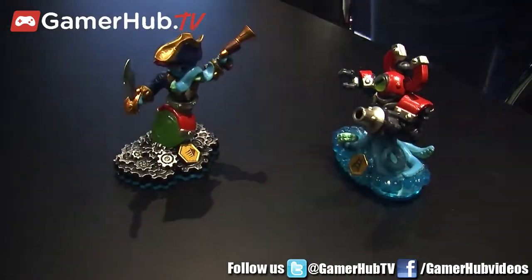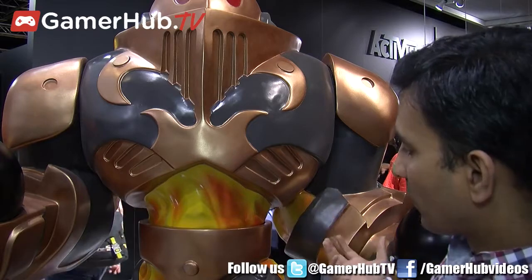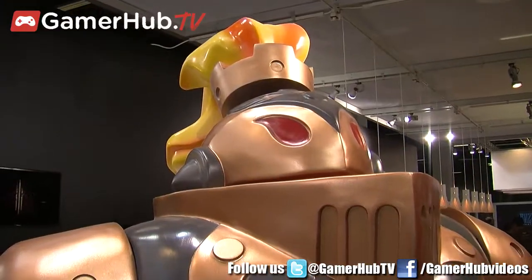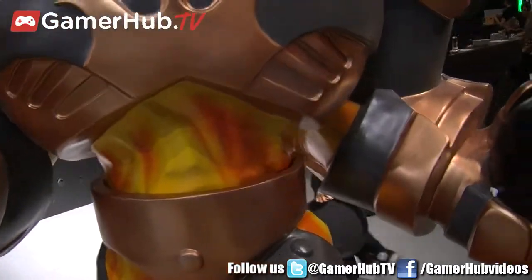Here's Blast Zone, standing right behind us. He comes through the game in the starter pack. Blast Zone is a fire knight with big bombs in his arms. He's got the ability to rocket around with rocket legs, and that gives you access to all new zones in the game that really specialize in rocketing around.